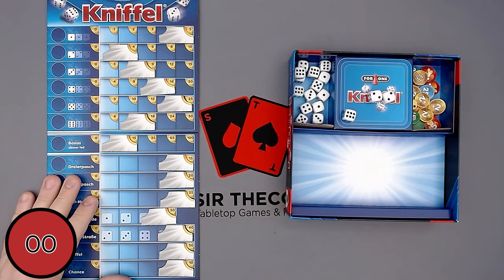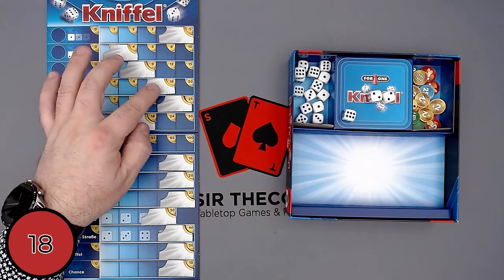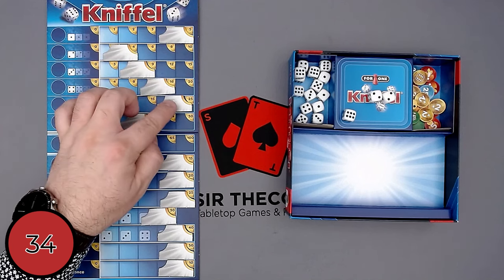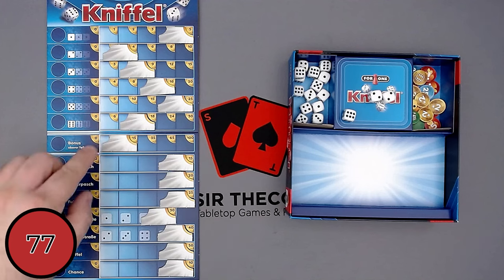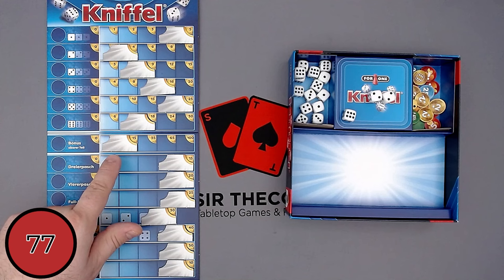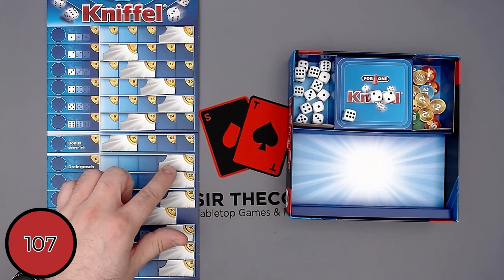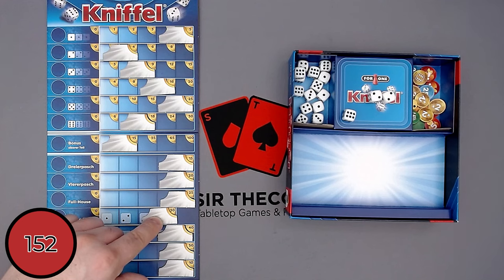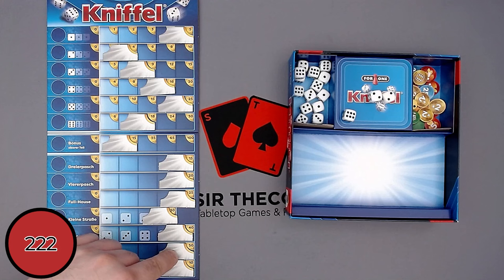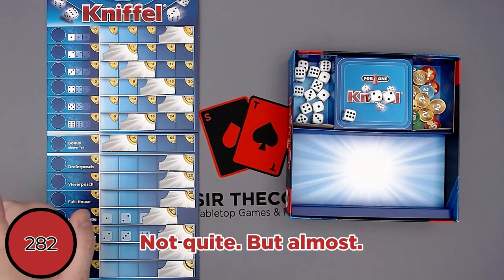We can score our Yahtzee — called Kniffl in this German version — for 50 points. The last roll gives us no twos, so we lose all of those. Our very last roll gives us only one two, which is very bad — my strategy didn't work. So we score these two twos for four points. Then we take the bonus and check the lowest column we achieved: 15 points. Had I had one more two, there would have been another 20 points.